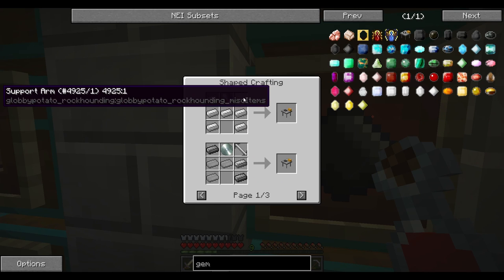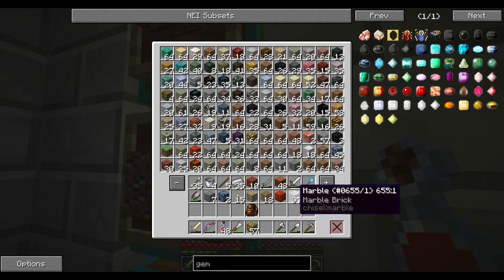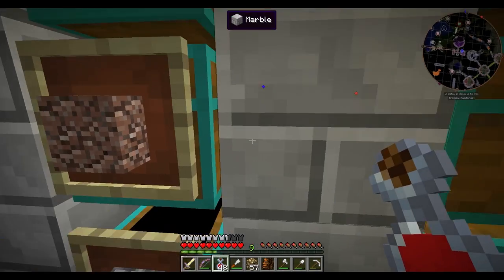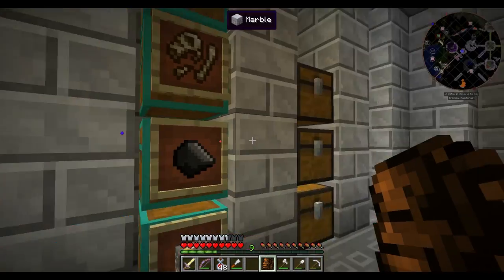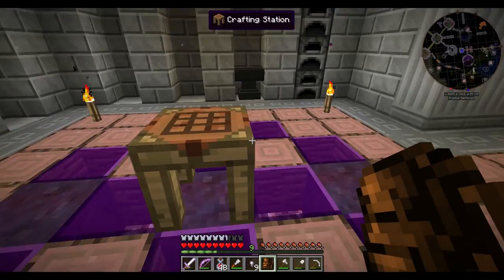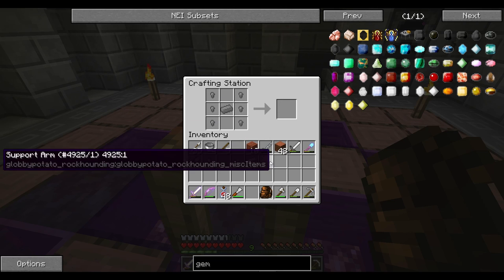Let me put some things away so we don't run out of inventory space. To make a gem polisher we first need something called a support arm, which requires iron nuggets and an iron ingot. Let's craft the support arm — hopefully this works. It does! A support arm — awesome.